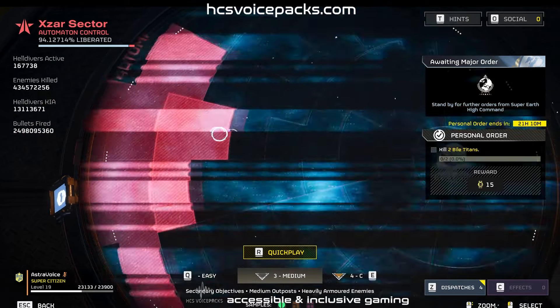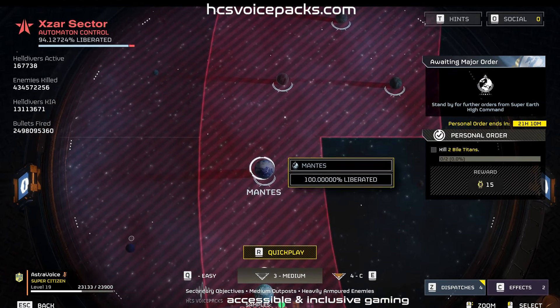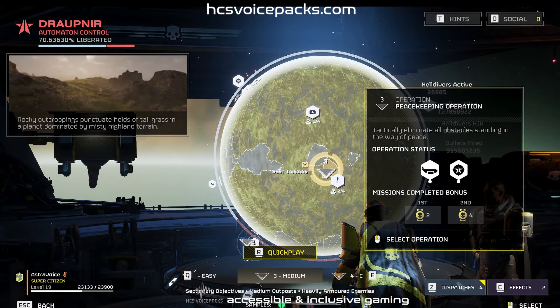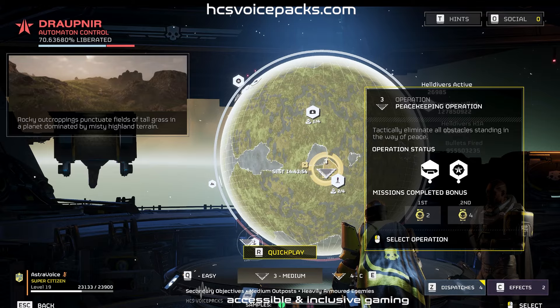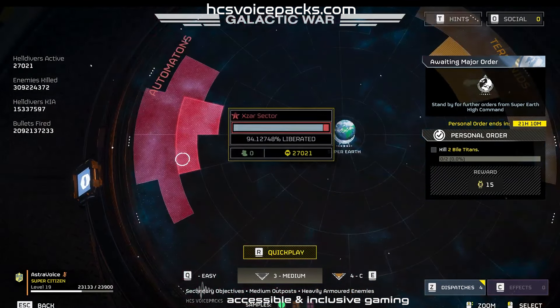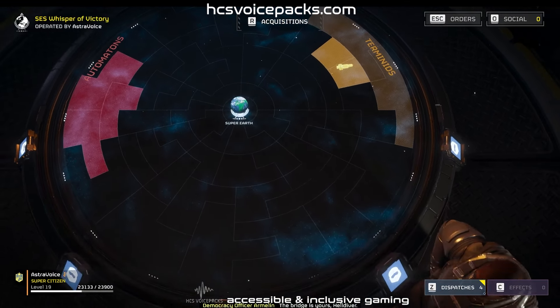Begin with operations that introduce combat elements at a manageable pace, preparing you for the inevitable increase in challenge. Understand that risk is inherent to all missions, yet some are designed with a gradient of difficulty to accommodate acclimatization to combat conditions. In essence, all missions contribute to the war effort with varying degrees of risk. Your mission selection should reflect your readiness to engage in galactic warfare.